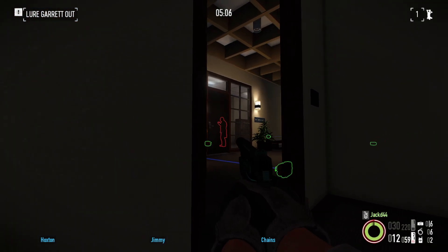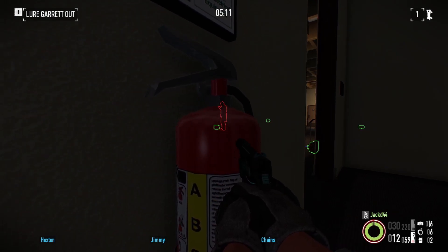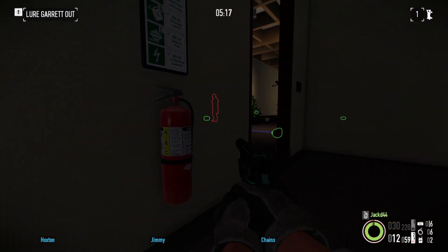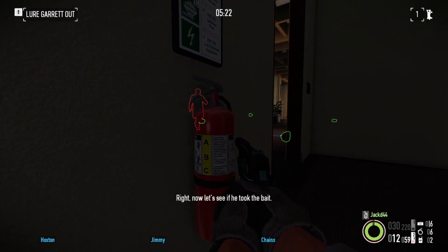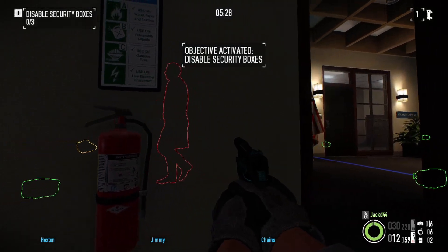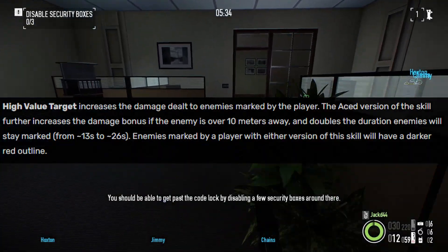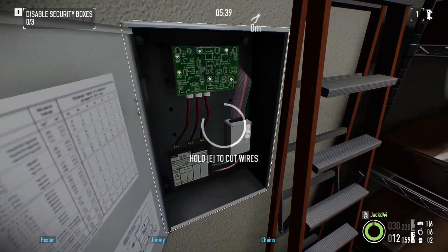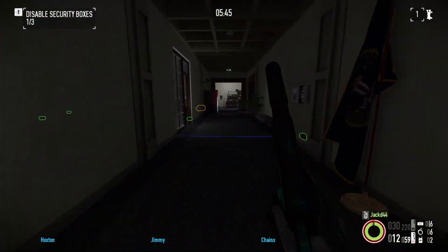If your first objective is turning off the power to lure him out, he will leave essentially as soon as the power is turned off. So you definitely want to mark him before you turn off the power rather than after. If you get the phone or the email objective, it's not as bad - he has a small animation before he leaves with a little bit of dialogue. So out he goes. Make sure we keep him marked. With High Value Target aced, we mark him for roughly 30 seconds. As long as we keep an eye on the timer at the top, we know that roughly every 30 seconds we've got to put a new mark on him, but to play it safe I'd say every 20. Or you can just mark him whenever you get the chance.